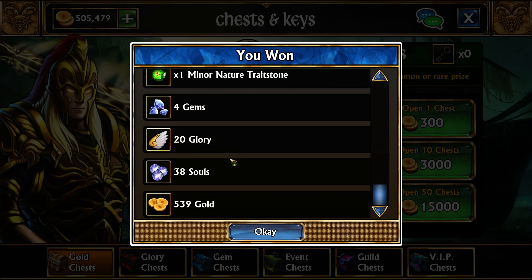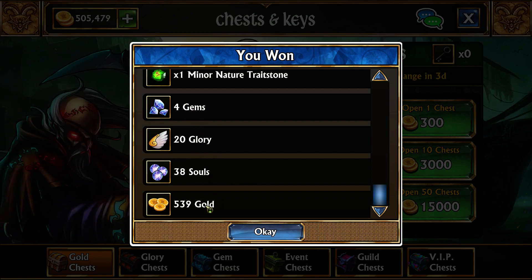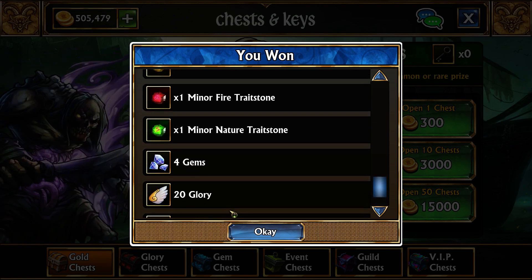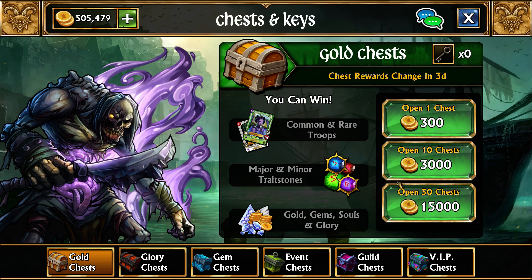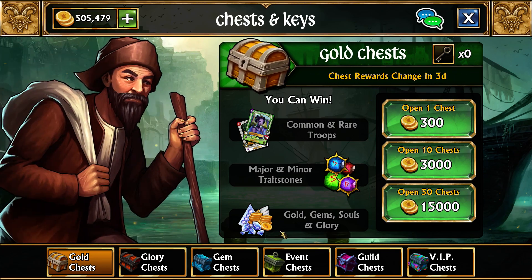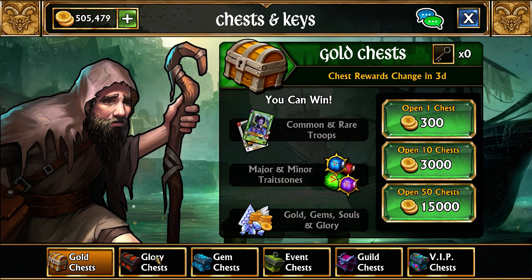Common rarity troops are also found in gold chests. You also get a variety of resources whenever you open these, including gems, glory, souls, and gold. They're basically the standard chests and the building block of how you start building up resources when you first start out in the game.